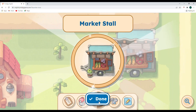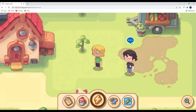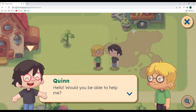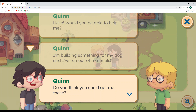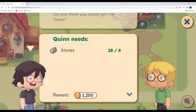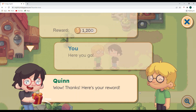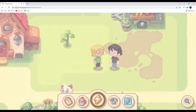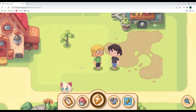We are done with this — now that the stall is fixed, someone has come to visit us. Quinn says hello and asks: would you be able to help me? I'm building something for my dog and I've run out of materials. Quinn needs eight stones — we have 28, so we can definitely help him. The reward is 1,200 gold — that is going to be awesome! Here you go, wrapped in a little present — so cute. Thanks, here's your reward. 1,200 gold — way to go!